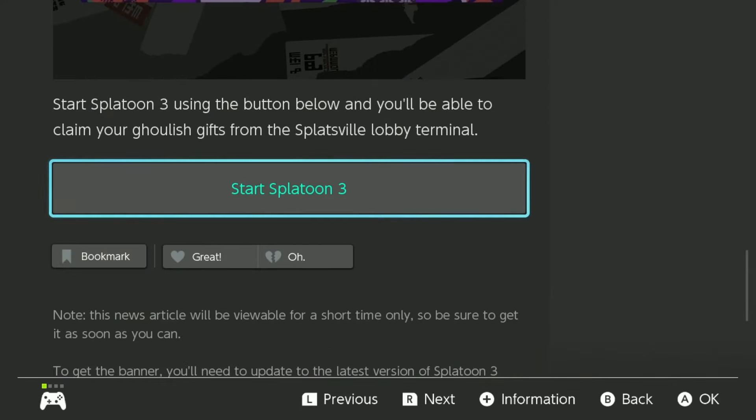Click on that and scroll down to the Start Splatoon 3 button. Keep in mind that your game needs to be updated to version 5.1.0, or you won't get the gear or the new banner.